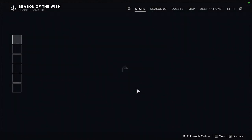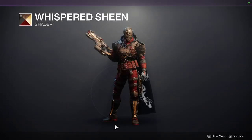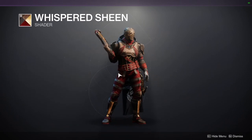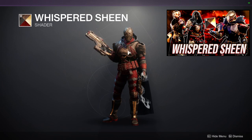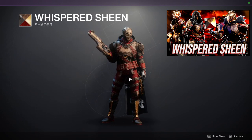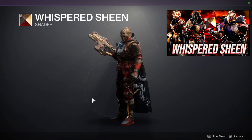As for Eververse: the shader is Wesper Sheen. This shader is amazing — it gives you a good wood texture. It does have an off color, which is a green, and I've made a video on this. The off color is a light brown and the main color is a brown-brown. I definitely would recommend this shader — check out the shader video if you want, because I do think this shader is worth it.